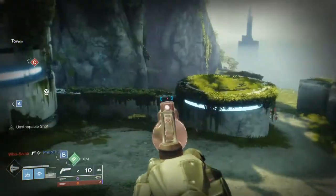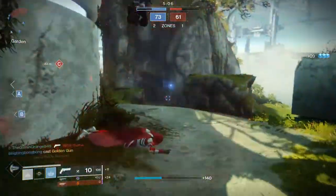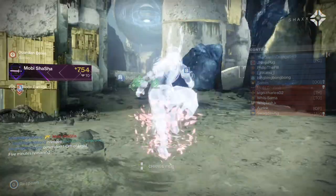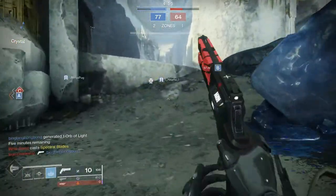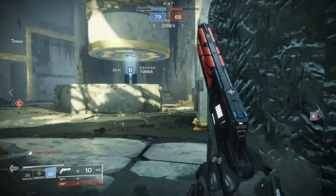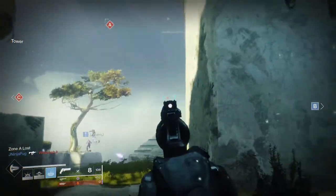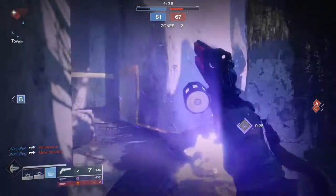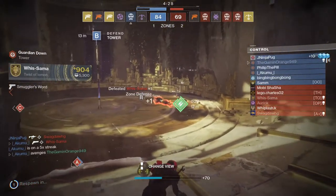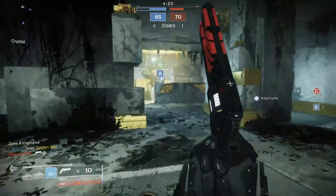I've got one Unstoppable Shot loaded in. There we go. The Blade Barrage got me. Someone got the Golden Gun. I do have Unstoppable Shot — this thing basically does a shit ton of damage and it bypasses shields, if I can hit someone with it. My aim is off. I'm using a controller, by the way — this is on PC — so people have an advantage on mouse and keyboard. I can't use mouse and keyboard; my hands will cramp up for long periods of time. So I'm just gonna stick to the controller.